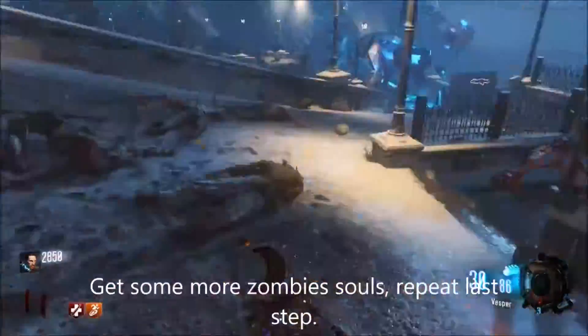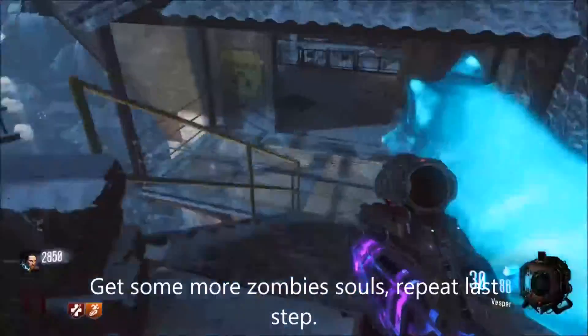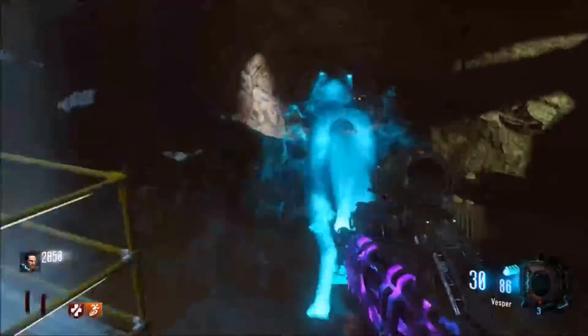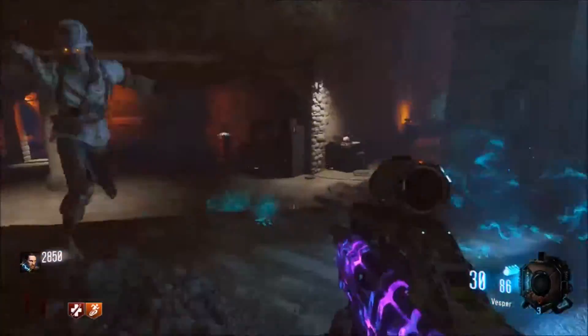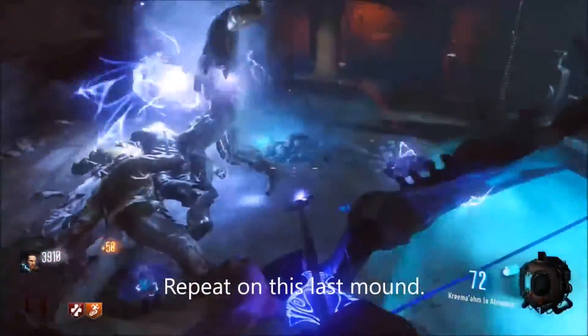After that, pick up the skull piece again and then follow him through to the next area. Make sure the zombies follow you. Get the kills, and as soon as kills are finished, pick up your last skull piece.